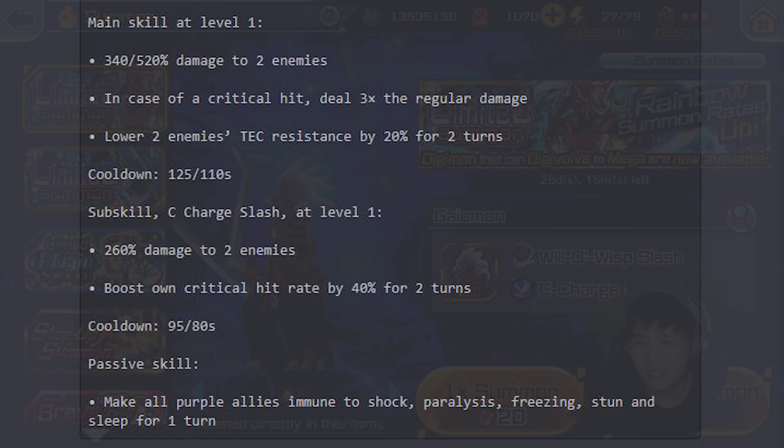His sub-skill, C-charge slash, deals 260% damage to 2 enemies at level 1. Importantly, it boosts his own critical hit rate by 40% for 2 turns. So this is definitely the first skill to use for Gaia Mon — 40% extra critical hit rate to secure that 3x crit damage on the main skill.